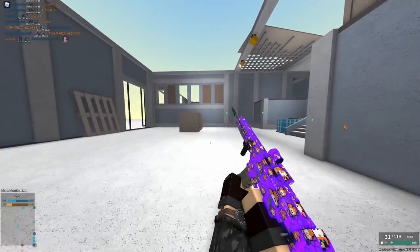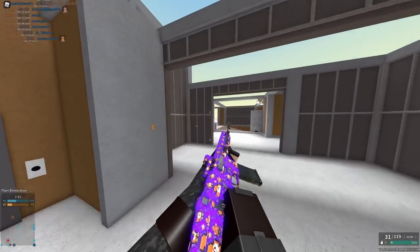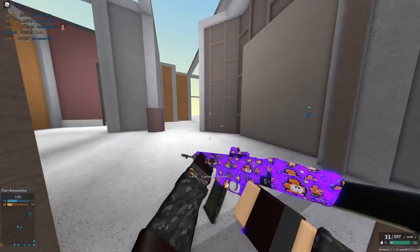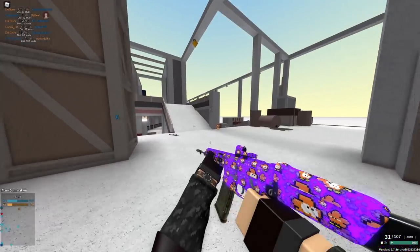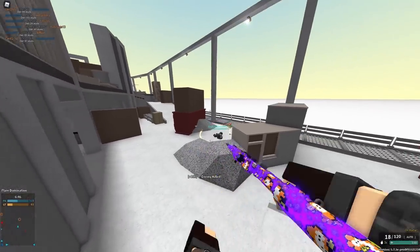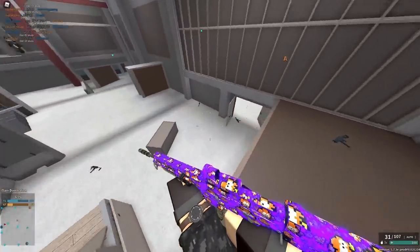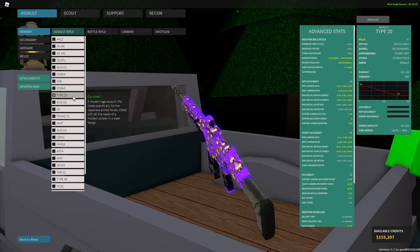Next up we have the Type 20. I'm going to give a controversial pick — I'm going to give it a 3 out of 5. A lot of people really love this gun, but it's not a 4 out of 5. The overall stats are just kind of meh. It has 650 RPM, which is on the slower side. It can 3-hit kill and kind of 4-hit kill torso at range, but that's annoying to hit. SCAR-L can do that with the same RPM without torso hits. It's not a bad gun, but it's just not great — 3 out of 5.